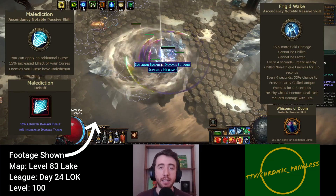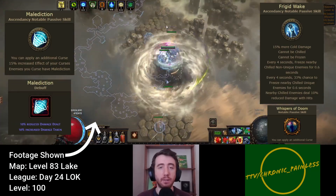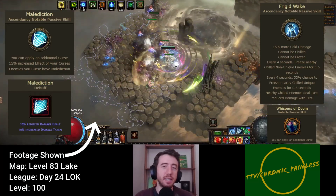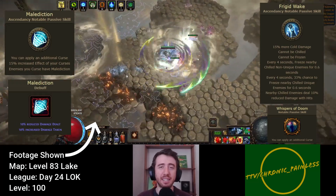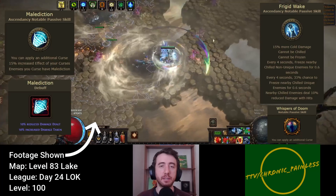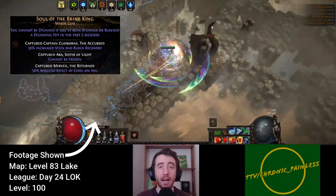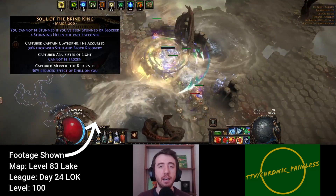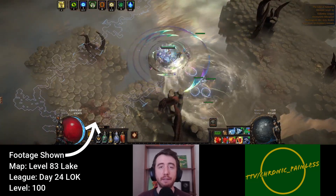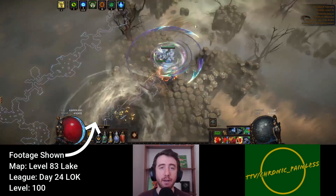Both Ascendancies apply a 10% reduced damage dealt debuff to our enemies, and our enemies will be cursed and chilled in equal measure, so neither option gets an edge there. The brief freeze after chill from Frigid Wake is completely useless for our purposes, so it can be safely ignored. That means the decision comes down to three passive points vs freeze and chill immunity, and with the easy availability of the Brine King Pantheon, I found the three passive point option very enticing this league due to the build's increased reliance on small cluster jewels. Of course, this also means we'll have to forgo the other pantheons, and there are some very nice benefits there, so it is a lateral move to some degree.